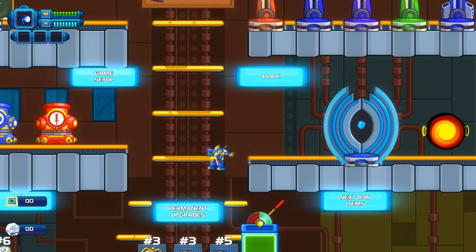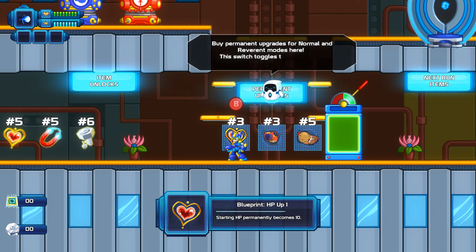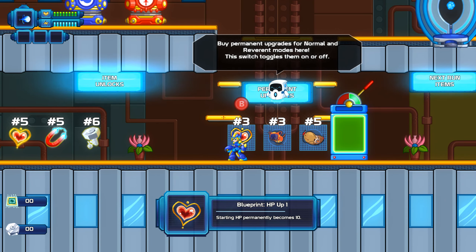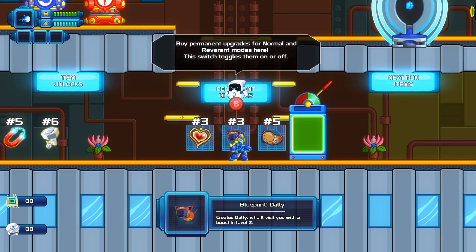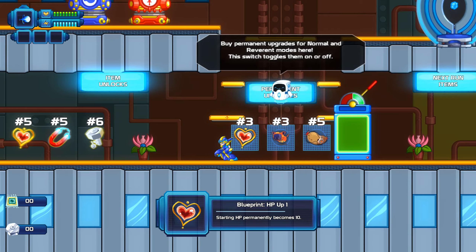Here we are. Permanent upgrades — oh, that's pretty cool. HP upgrade. Starting HP becomes 10. I guess as you upgrade that, your starting HP gets larger and larger. Creates Dally, who will visit you with a boost in level 2 — like a pet or something. And NRG permanently becomes 10. I don't know what NRG is yet.